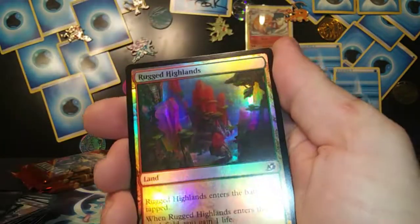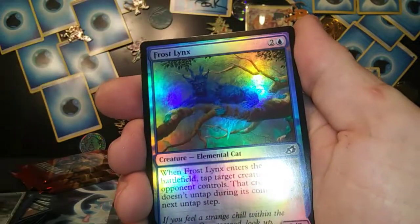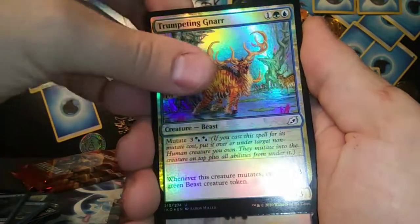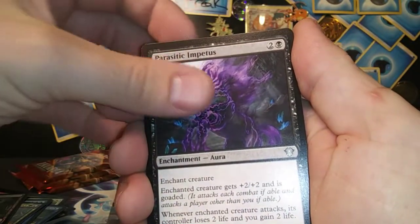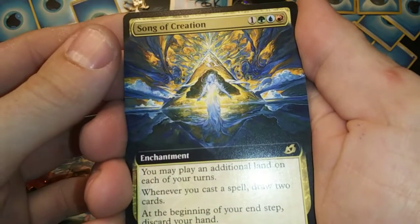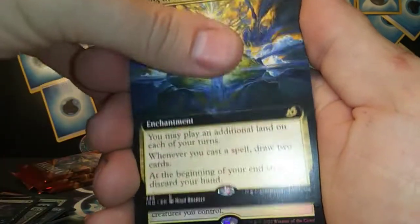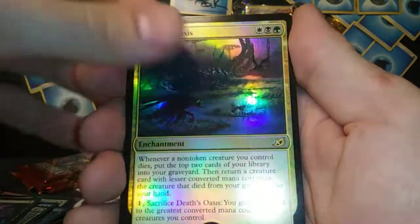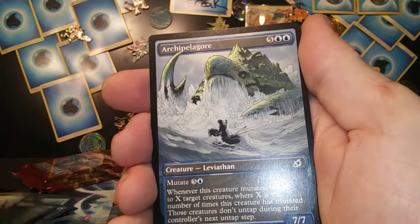We've got a Feather, Rugged Highlands, Developmental Charge, Frost Links, Neutralize. Trumpeting Gnar, got the Swamp, Parasitic Impetus. Song of Creation — that artwork is beautiful, man! Death's Oasis foil rare — so sick! Migratory Great Horn, got the Archipelagor.